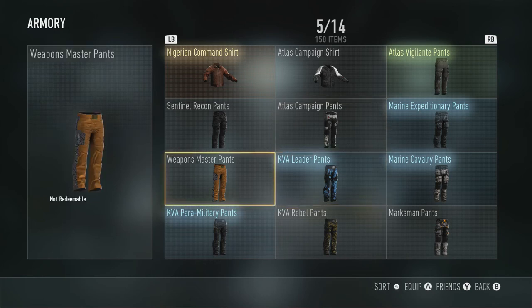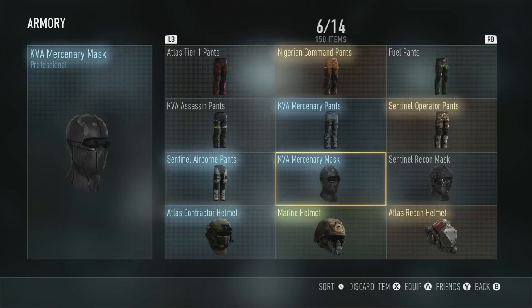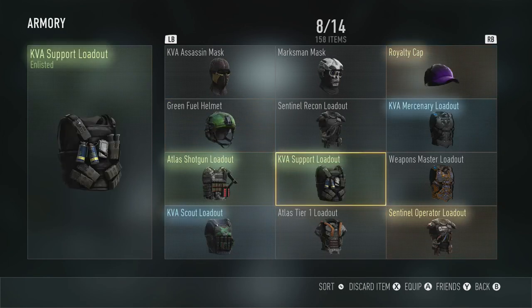Let's see what else here. I really like this mask right here, the Marine helmet — it looks really cool. I usually wear this one because you can wear glasses or something underneath, so I have the Aviators and I wear those underneath the Marine helmet. Looks pretty neat. These are some of the other helmets I have, and some more helmets.